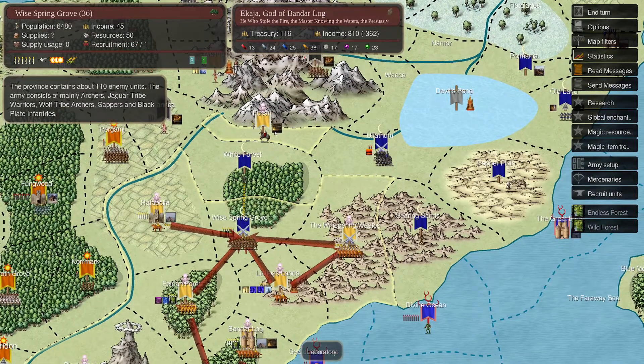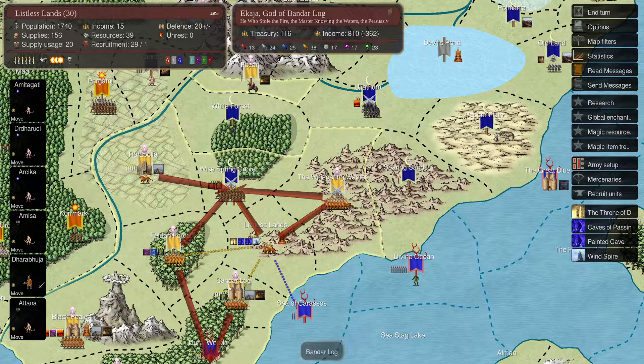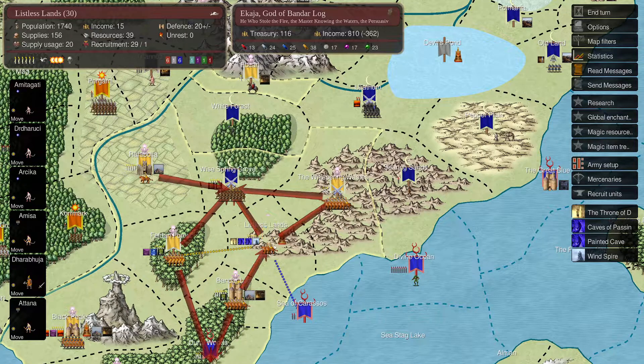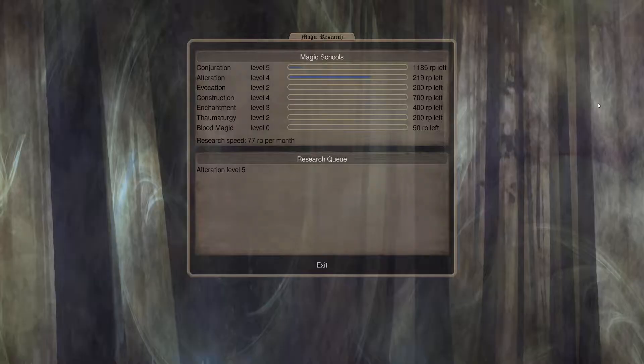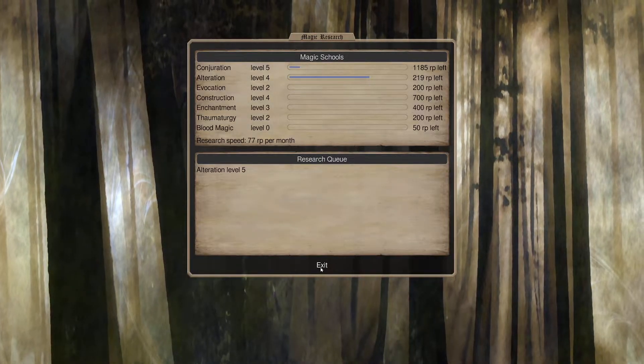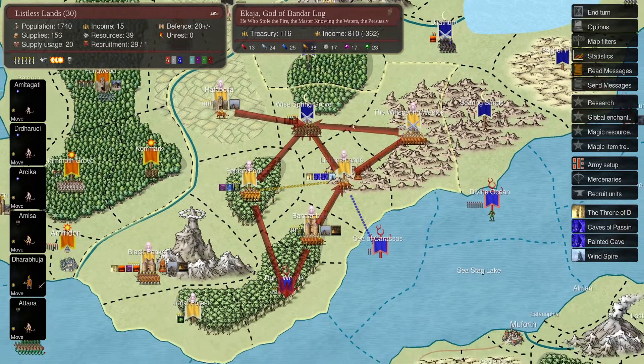If they take Fukan it's not good, but I don't think I want to expend anybody to go down there. Let's send up Ekaja now to Listless Lands. And then he can claim that throne. We should do it. That means I may not get the research done in two turns - it's going to be three turns maybe. Well, we'll see how that goes. I think that's what I want to do - hold back a little bit of cash, get more units.